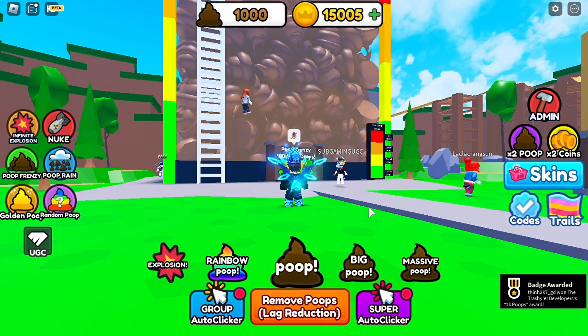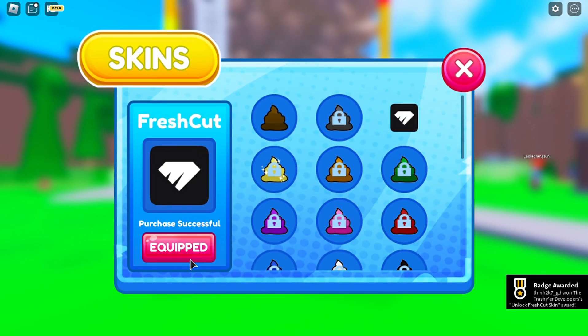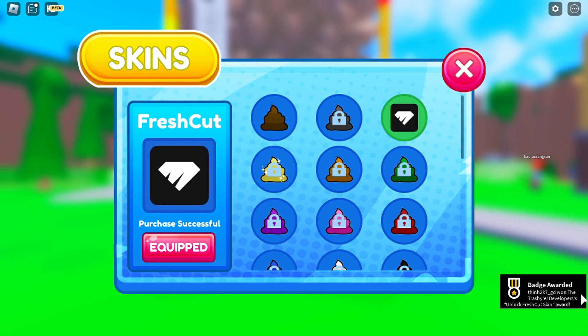After I reached 15,000 coins, go to the skin and select the FreshCut skin and purchase it. And you got the badge.